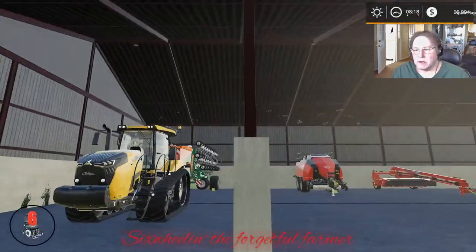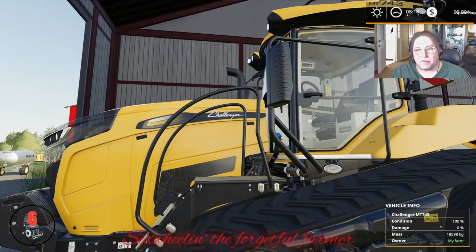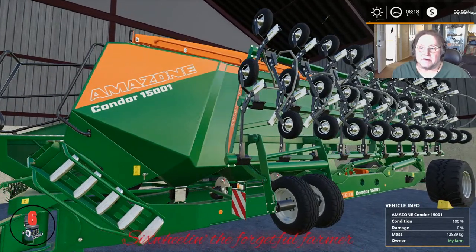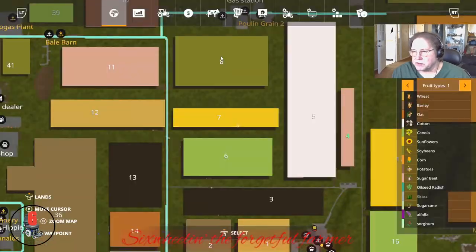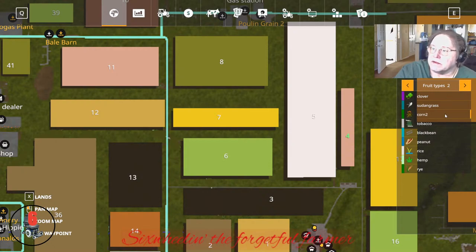Here you get the Challenger MT 743 and the Amazon Condor 15001. This is a multi-fruit map — it's got all kinds of multi-fruit, it's really good. You've got all your basics, and then alfalfa, sorghum, clover, Sudan grass, fruit grass, corn too — I don't know what that is, wet corn maybe — tobacco, black bean, peanut, rice, hemp, and rye.